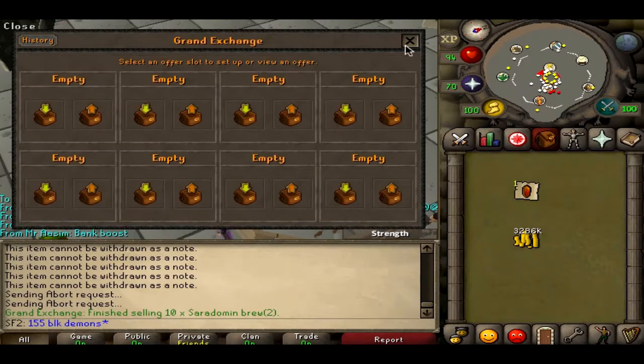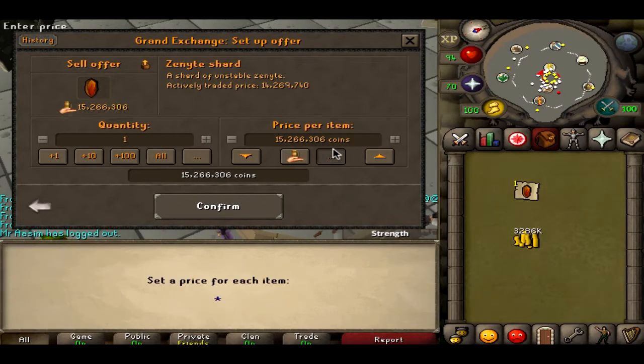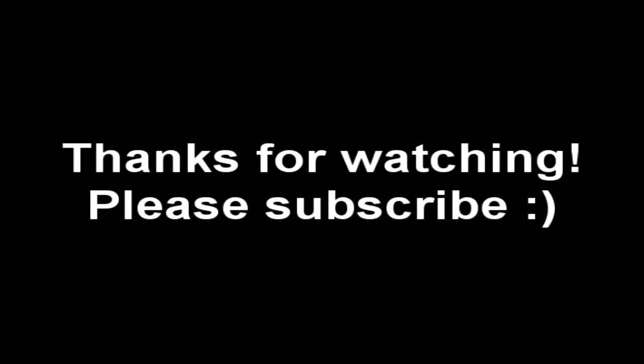155 black demons — I'm just selling everything I got from them in the background. You can see that I did get one Zenite shard, but you can subtract that value to see how much you would make roughly from one task without it.